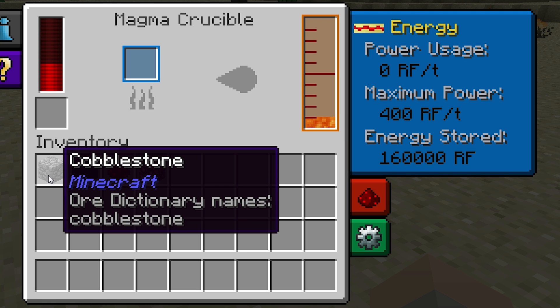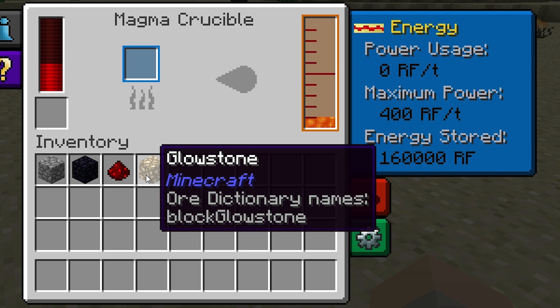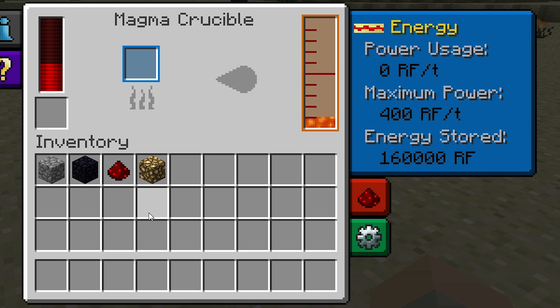In addition to cobblestone, there are a few other items that you can process with the Magma Crucible, including obsidian, redstone, and glowstone. Have a look on some of the wiki pages to see a full list of compatible items, paying careful attention to how much redstone flux they'll each use, and also the type of liquid they'll be turned into, because not all items will turn into lava.